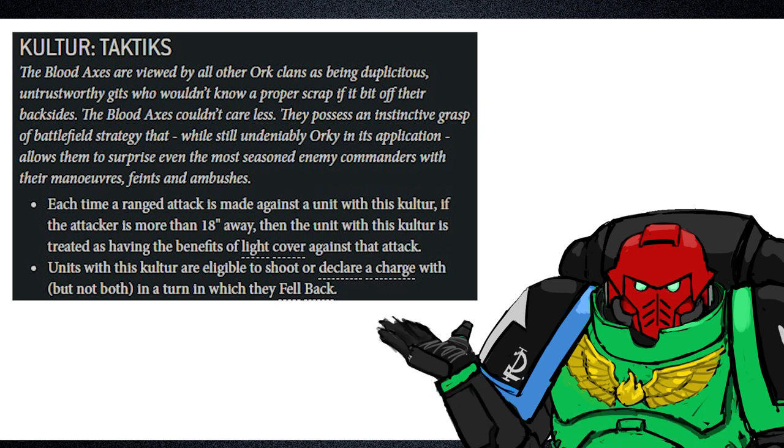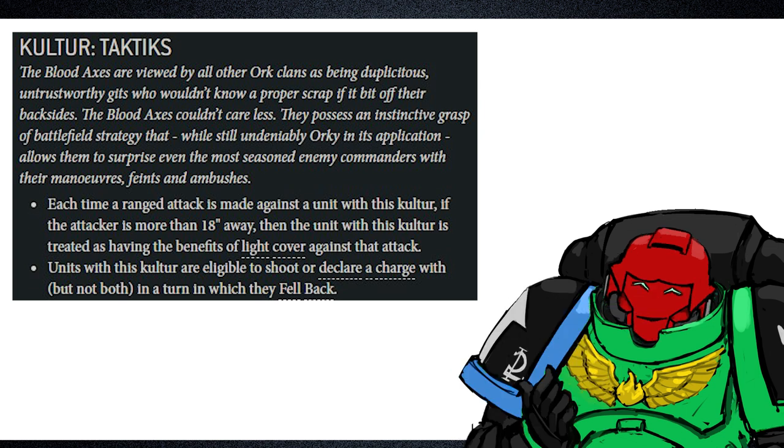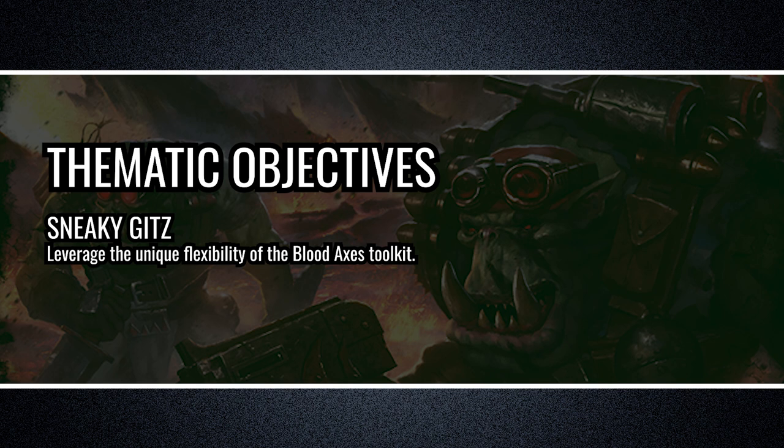I quite like the Blood Axes kit. Their preference for using tactics positions them uniquely compared to the other orc clans, despite not being as loud with their themes compared to the Evil Suns or the Bad Moons. But that's okay, because Blood Axes want to be sneaky. Regarding the thematic objectives of the list, they are: Sneaky Gits.